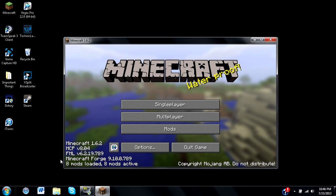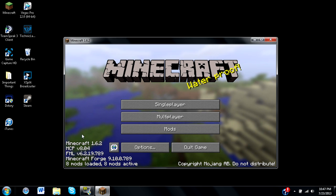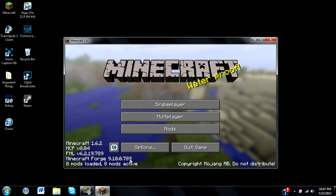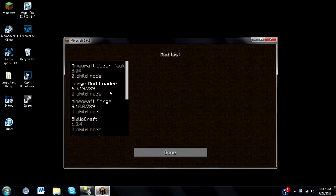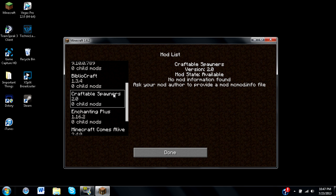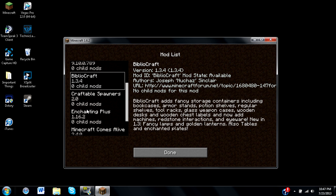Once you have Forge installed you should see a mods tab as well as all your information — how many mods you have installed, your Minecraft Forge version, and all that. Let's click on mods and we should see that craftable spawners is in fact installed. This will show you information about the mod; unfortunately the mod info wasn't fully filled in, but for other mods like Bibliocraft you can see all the details.